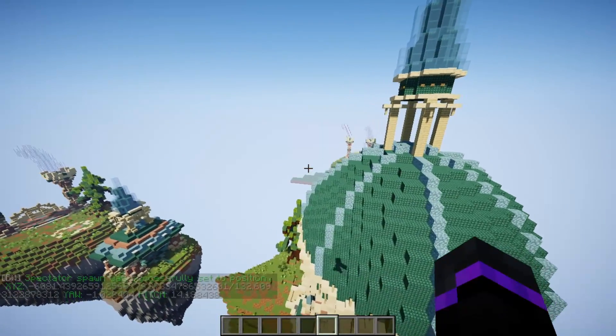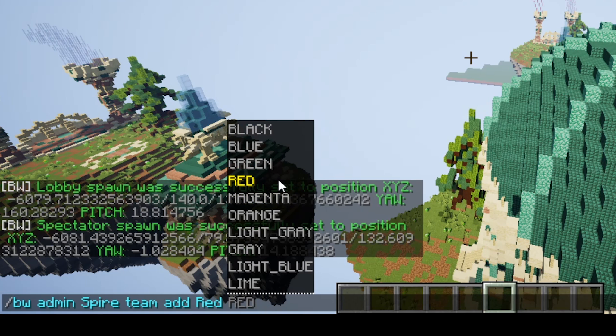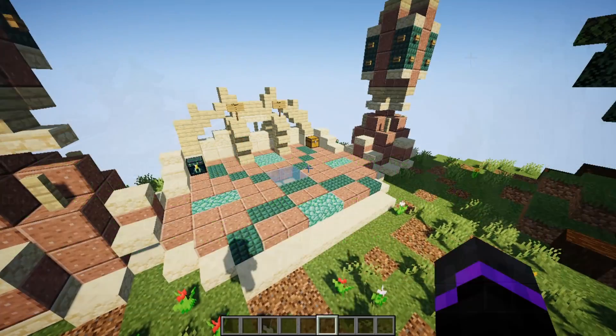Now let's set up the teams. Do /bw admin spire team add, then provide a name — typically colors, so I'll use 'red'. Set the color to red for the red team, then set the max players. You can do doubles, quadruples, or solo — I'm doing solo so I'll set it to one.